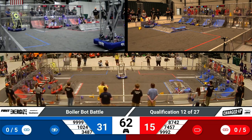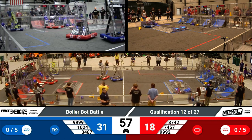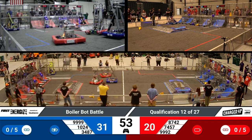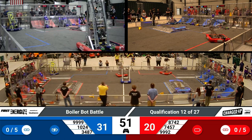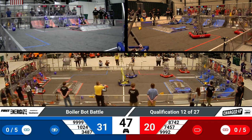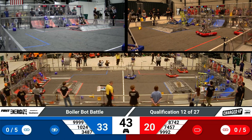99-92 is bringing another cube into the community zone to score that one, appearing on the hybrid node, as 99-92 and 87-42 have a bit of a tussle in the middle of the field. 34-87 scores a cube in the hybrid node for blue.